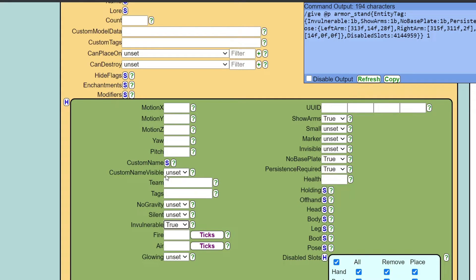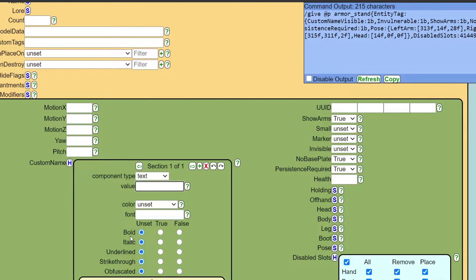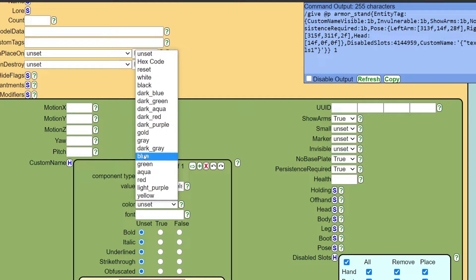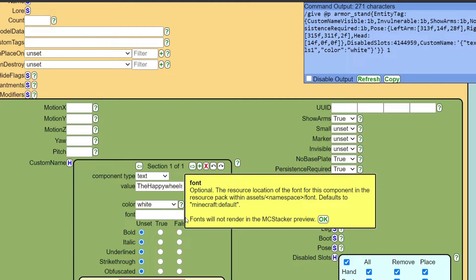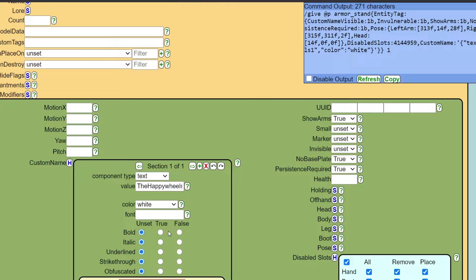Apart from that, set custom name visible to true. Click the S next to custom name — we're going to be doing this with our Minecraft name. So 'value' is where you're going to put either 'map by' or just your name. I'll put 'The HappyWheels1' inside of here, and we're going to set a color of white. The font can be whatever you want unless you're using a specific Minecraft version. We're just going to stick with standard Minecraft font. I'm going to do bold true.